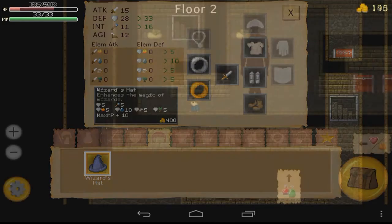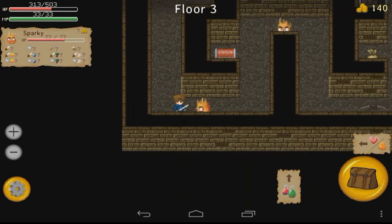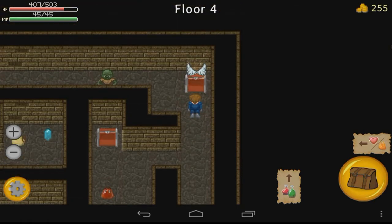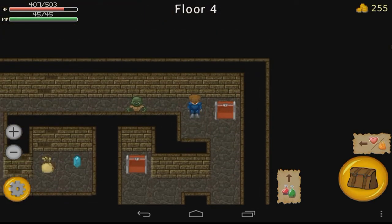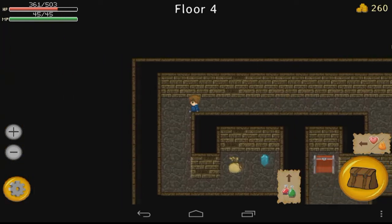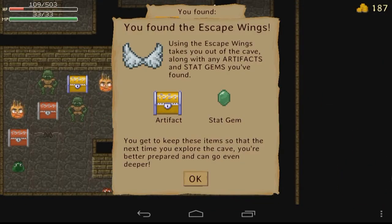One interesting thing you'll notice pretty quickly is that the stairway behind you disappears. So the only way to get back to a safe area is with an item called Escape Wings, which you don't find until you hit level 4 and below. But when you use those Escape Wings to get out of dodge, you do lose pretty much everything except for your stat bonuses and the relic items that you've picked up.